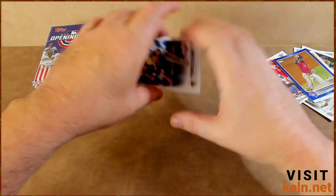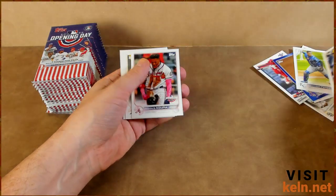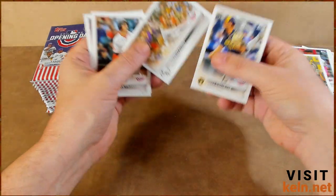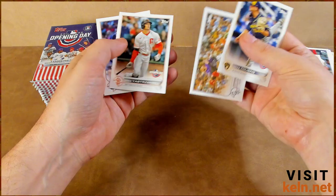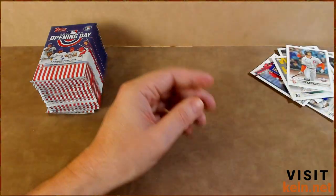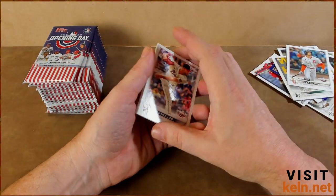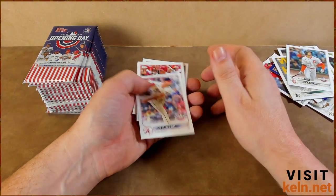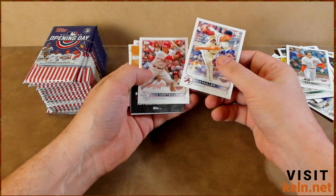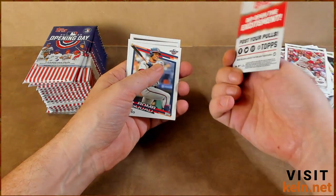Kyle Hendrix — not the race car driver, different one. Jake Cousins, Salvador Perez, Kunya Jr., another mascot card. Mike Yastrzemski got a base hit off Clay last night in Clay's first return. I've been saying it since September — this was going to be the year Clay gets a perfect game. I think he's going to do it in the World Series. Kyle Muller rookie card, Lars Nootbaar another rookie card, Topps Home Run Challenge — I think we missed the boat on that.